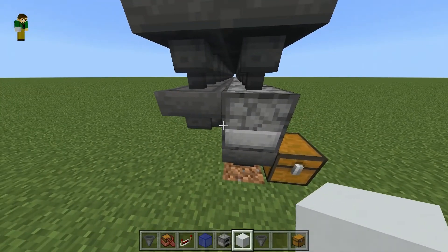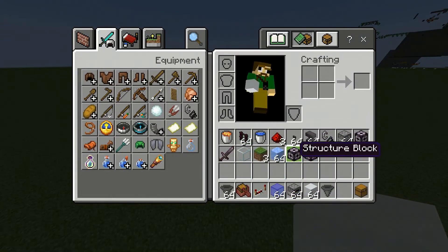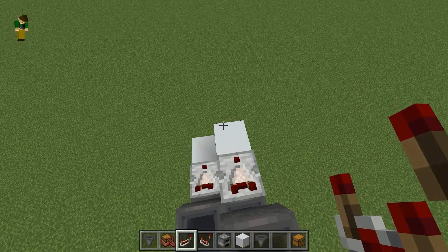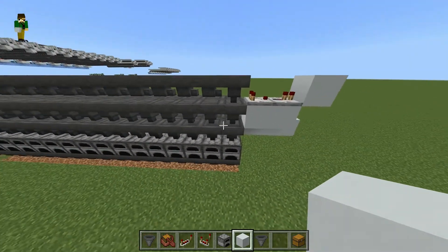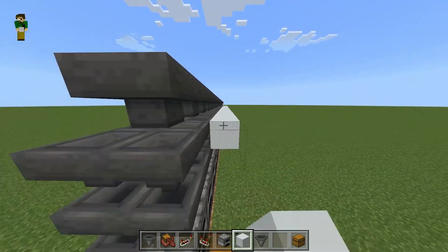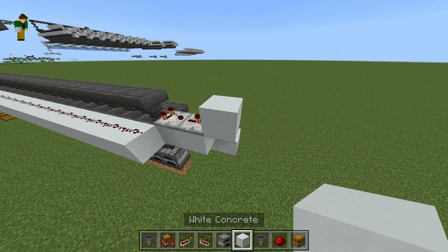Out of the back hopper on both the top and bottom row, place two blocks. Then place a comparator coming out of each of those hoppers and a repeater coming out of that comparator. Place blocks and start building the redstone line that will lock the hoppers — build that all the way along the row and place redstone dust on top.